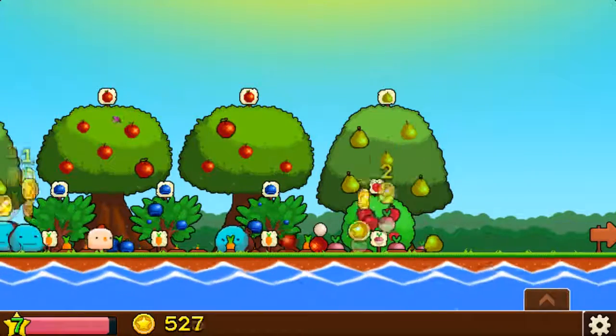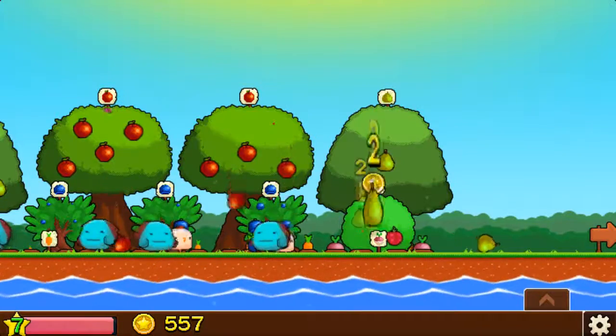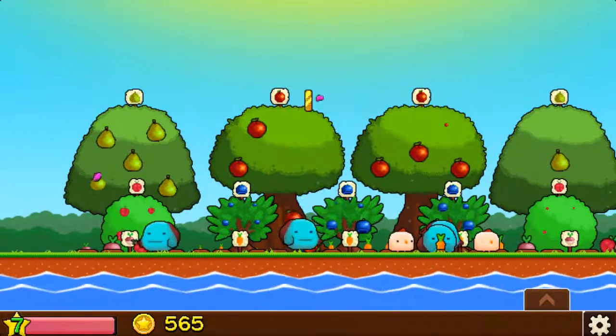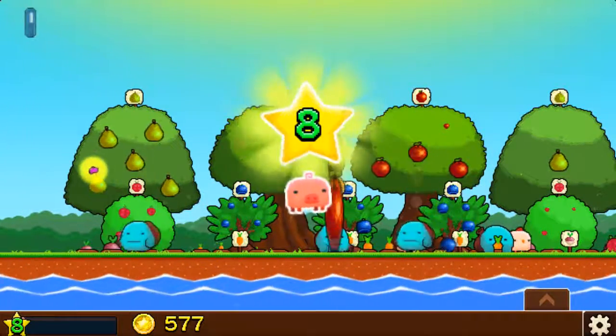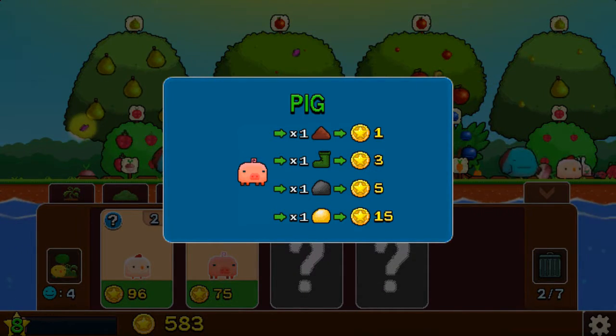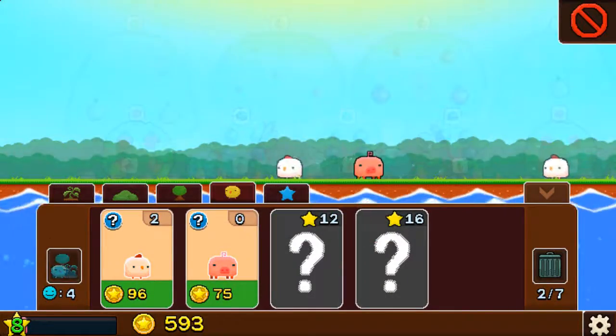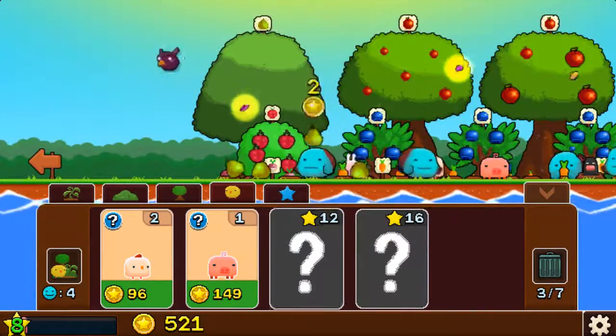So we're actually close to level eight now. If I just storm it I should be good to get this. We get pigs! So what can we get from pigs? One poop is worth one gold, one boot is worth three, one mark is worth five, and one gold is worth fifteen. Get on my farm, scrub. We might as well have three of these.